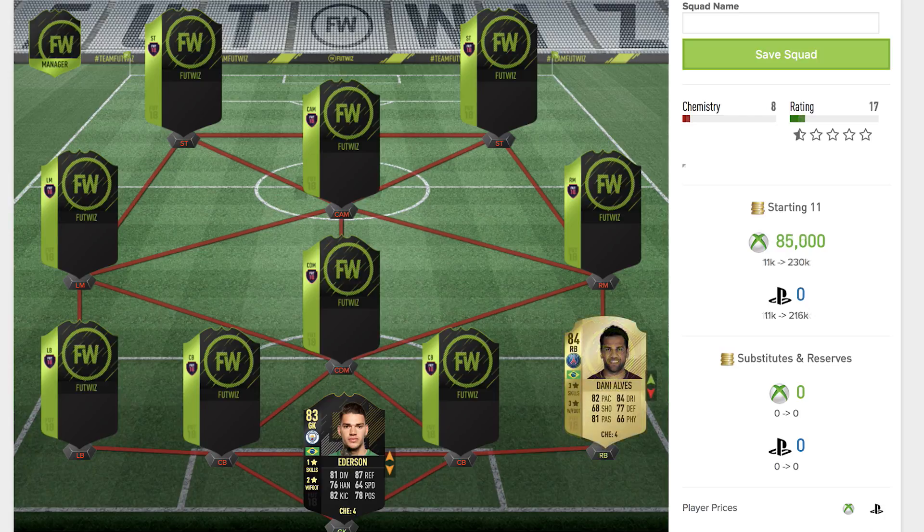Moving up to the right back, that's going to be Dani Alves — the brand new signing for PSG. He's an 84 rated right back for Paris Saint-Germain, playing fantastically there. He's got three star skill moves, three star weak foot, 82 pace, 84 dribbling, 81 passing, and 77 defending. Physical and shooting could be a bit higher but it's a pretty good all-round card.